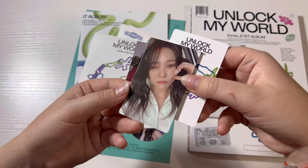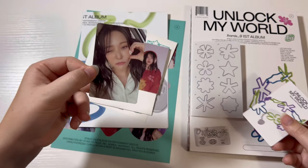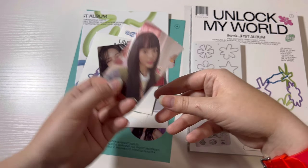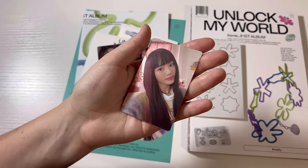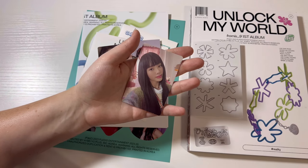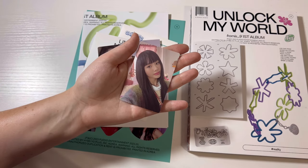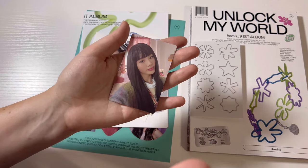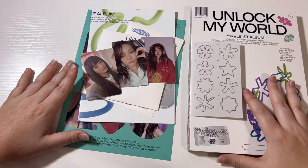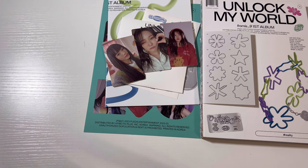Look how cute she is — oh my god, I love cheek hearts, they're so cute. And then number two: wow, oh my god, Ji-wan! She looks so cute. I love the blunt bangs — every idol I ever see with blunt bangs I absolutely adore. So those were my first Reality pulls. I actually have another album copy so I kind of want to see what we get in that one.